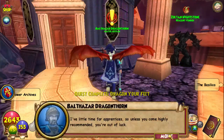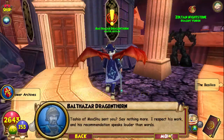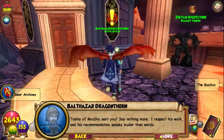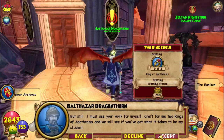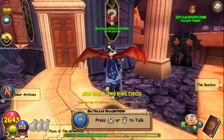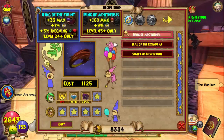He has little time for apprentices unless you come highly recommended. Toshio of Mooshu sent you? Say nothing more — I respect his work and his recommendations. It's wilder than words, but still I must see your work for myself. Grab for me two rings of the Porthiosis and we will see if you've got what it takes. So obviously first I'm going to buy the recipe from him — the Ring of Apavius.